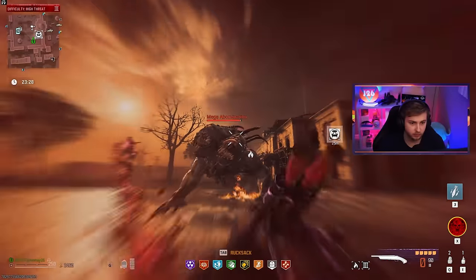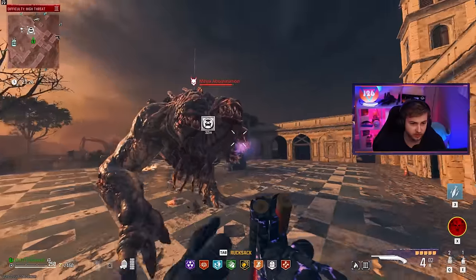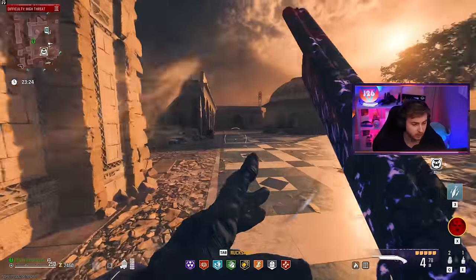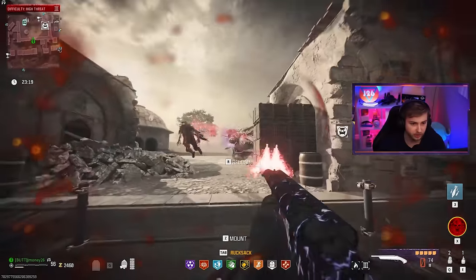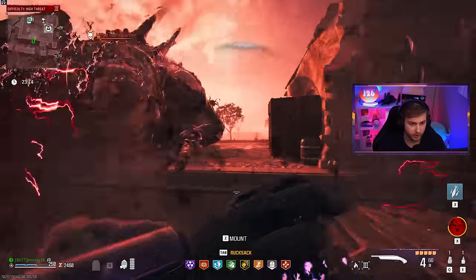So let's see our first shots on the Mega Abomination. Yeah, that's some decent damage — just a little bit, not a crazy amount. But he's definitely dishing it back. Let's hit our frenzy guard real quick to get our armor back.